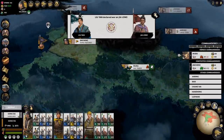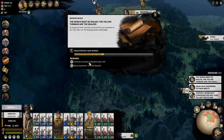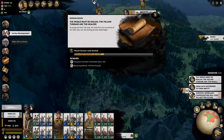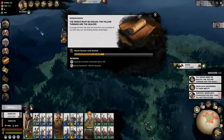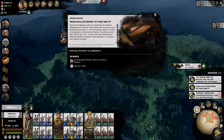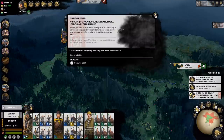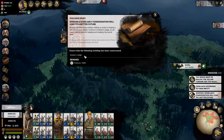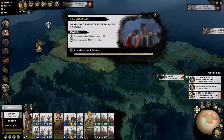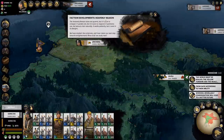Liu Yan declared war on Jia Long somewhere in the south. A mission issued to reach faction rank - wait, did I already reach that one? I guess I did, I'm balanced now. A mission succeeded - another one to send a character on assignment, which we'll do right away. We get a noble sword from it. Challenge issued to build a scholar's lodge. Virtue increases balanced - there's the mission completion, though I didn't level up yet.